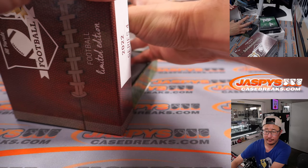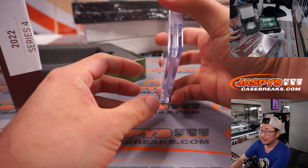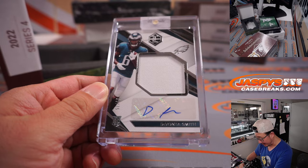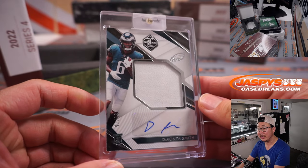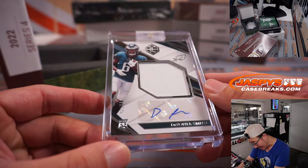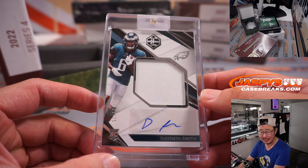Let's start with the base level one first — the Limited. Let's see what we got. Good luck. First one out of the gate is for the Fly Eagles Fly — that's Devonta Smith rookie jersey autograph from Limited Football. That is 39 out of 75, NFC East, Nick F.